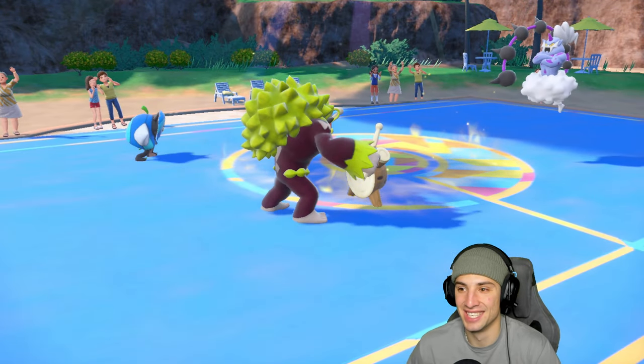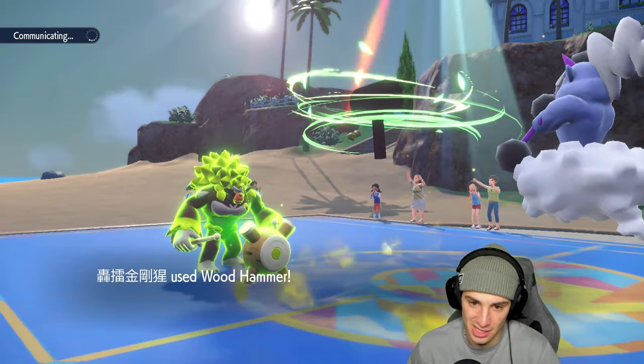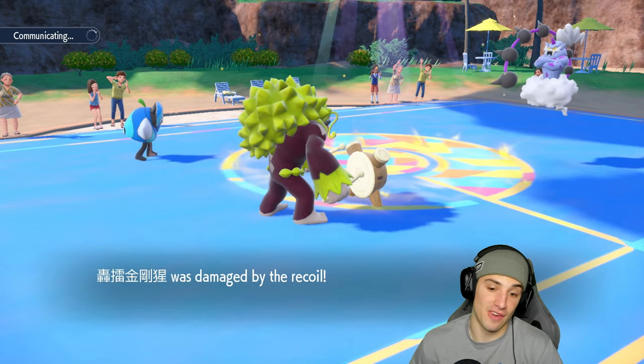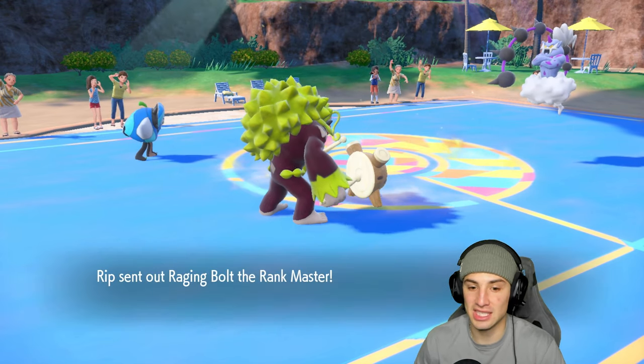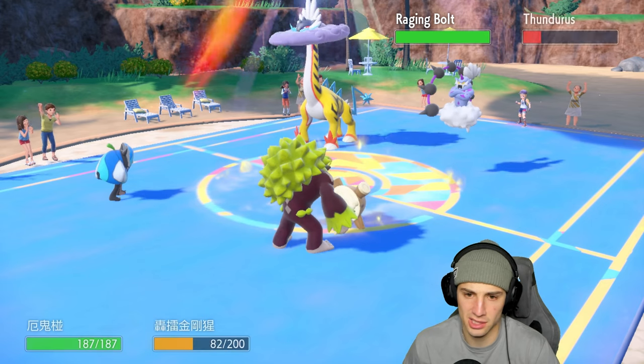Thundurus pops Electric Terrain taking away my Grassy Terrain, which hurts. Horn Leech does insane damage — Hitmon Lee, bye bye, such a lightweight! Wood Hammer flies, no damage boost but still chunks a decent amount. If I could just get rid of Thundurus I like where we're sitting. Raging Bolt flies out here — I love our Grass typing, could be a good turn to swap.